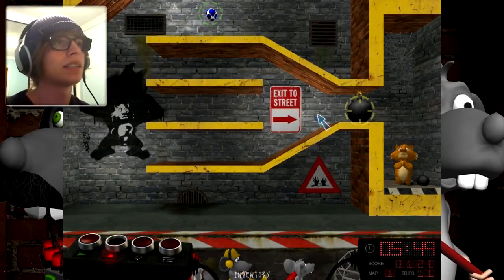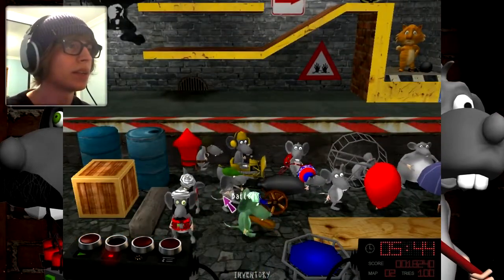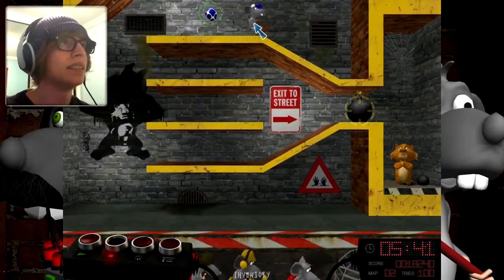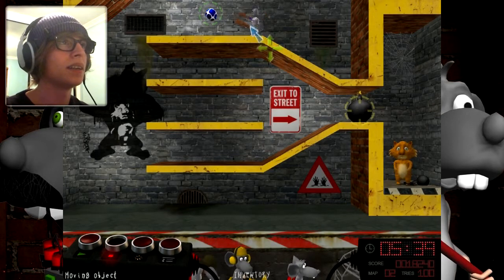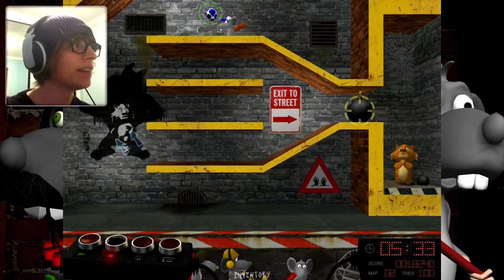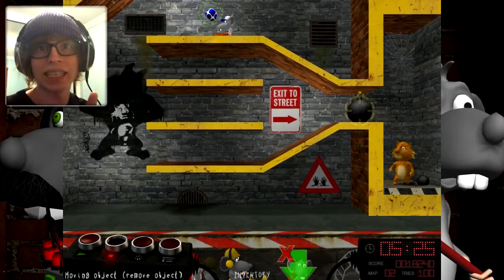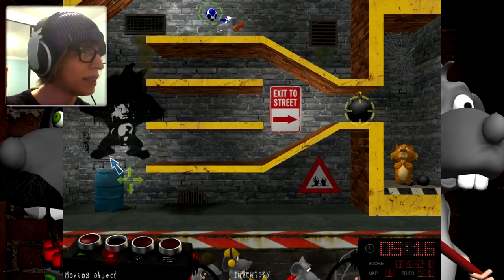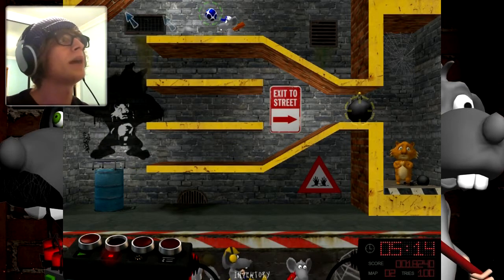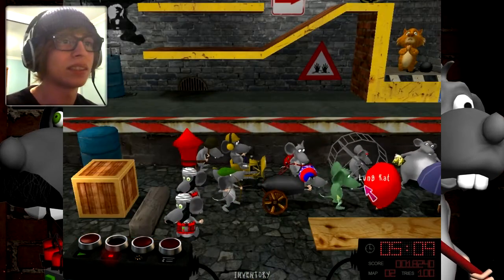Only the ball can do it, so I gotta get the ball over here somehow. I can't move the ball directly, so let's try and get it there some other way. A trampoline — okay, I think I have an idea. We'll put a barrel there, place the trampoline on top of the barrel, the rat will hit the ball and it'll bounce here.